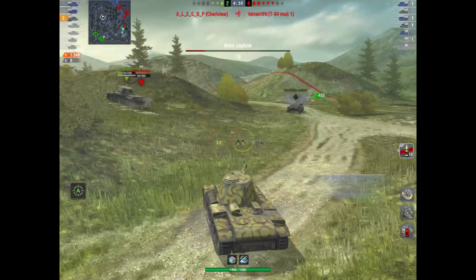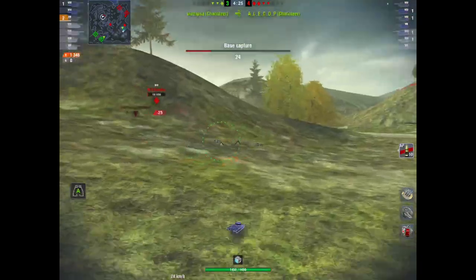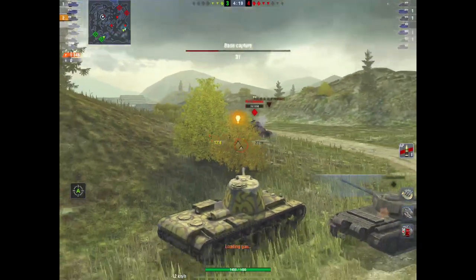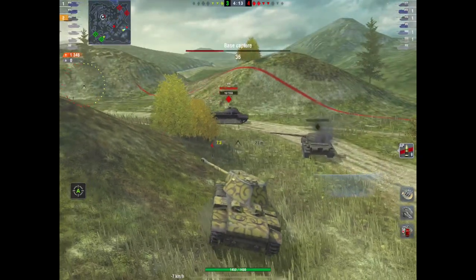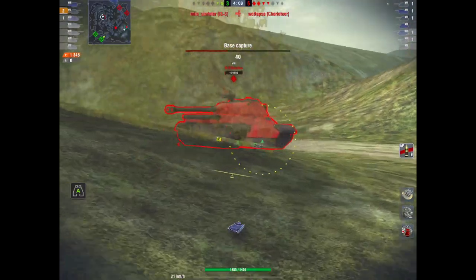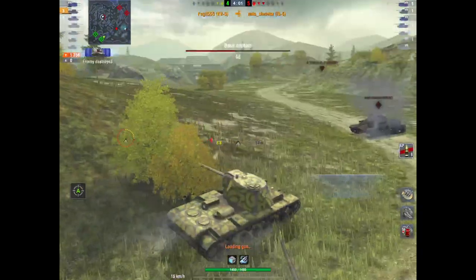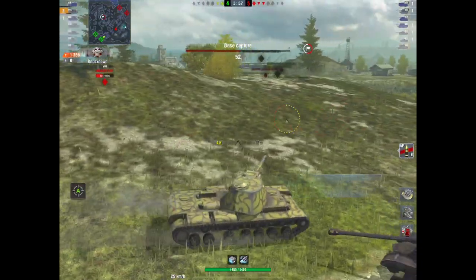There's an IS-5 and a Charioteer both on very low hit points — 16 and 15 respectively. What's the point of having a big derpy gun when it doesn't pen? Now I've got to wait almost 14 seconds for the bloody thing to reload just to knock out 16 HP. If I'd had the not-so-derpy gun, he would have been gone.